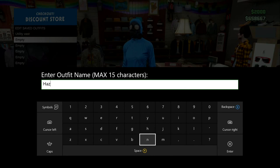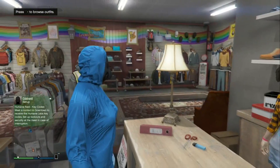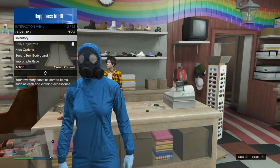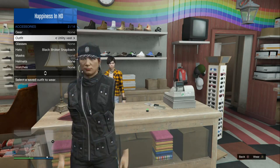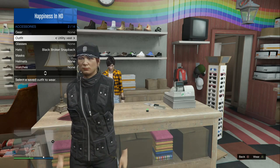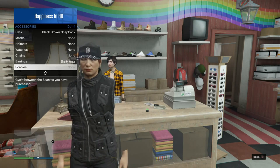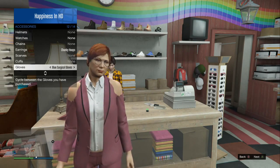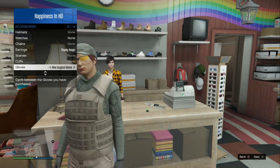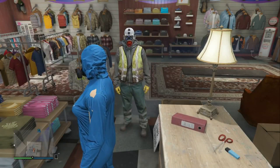Now we can do the glitch. First, put on the outfit saved in slot one — the black vest. Then go into your interaction menu, go to your outfit section, and scroll over until you see the second saved outfit: the heist coveralls, hazmat suit, utility vest, or flight suit. Hover over it but do not actually equip it.